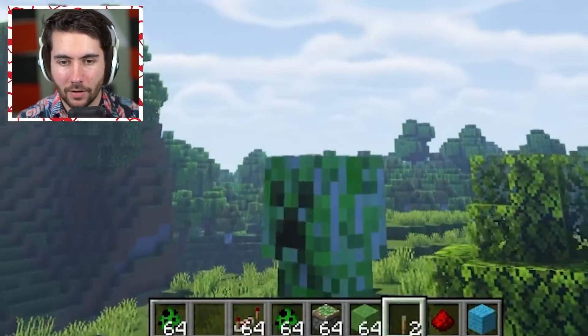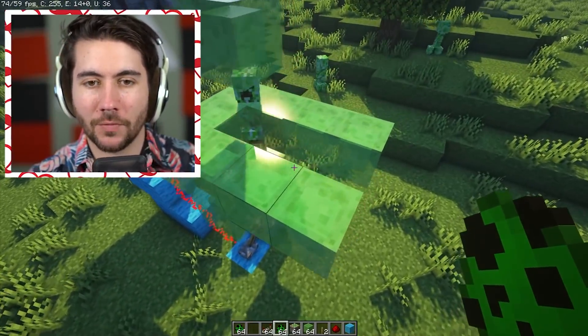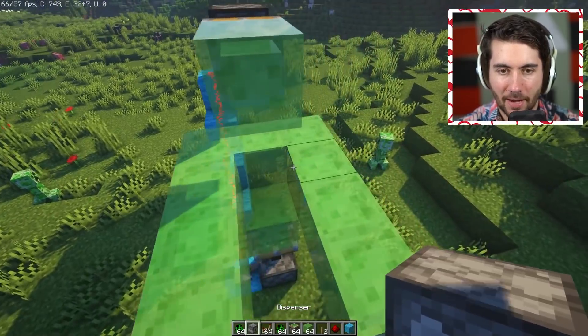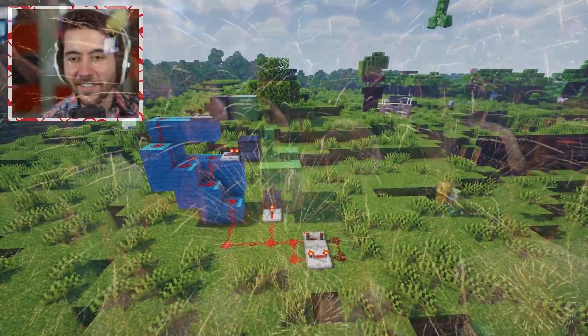That did absolutely not work how I intended. The issue was there was no easy way for them to travel — stuff stopped them from moving. What you're going to want to do is get a dispenser in on this. This should be the answer we've been waiting for. I did it — I made the creeper launching defense!